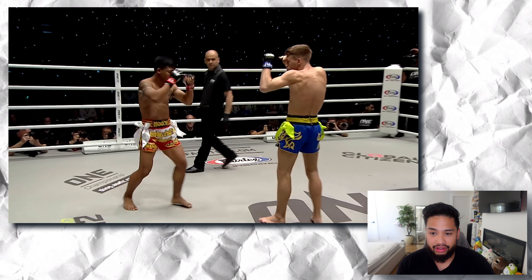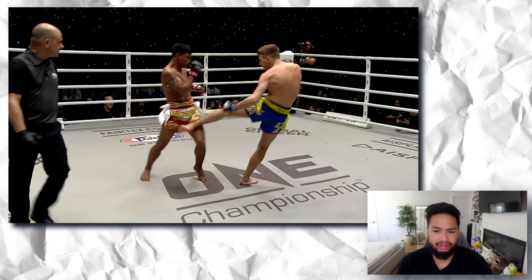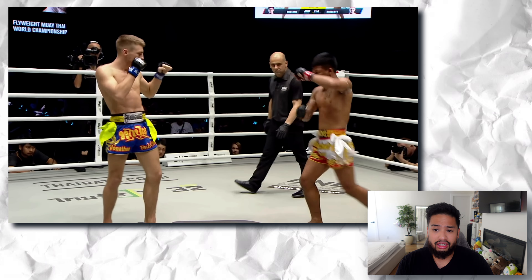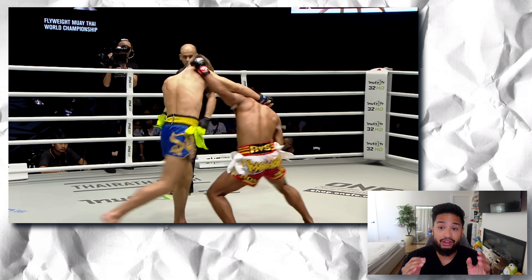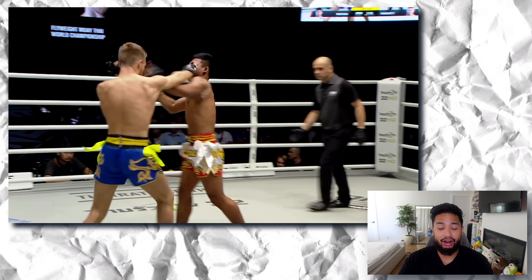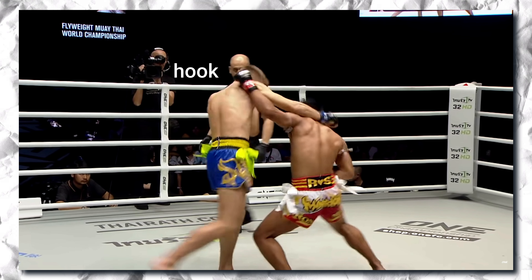Round one. Jonathan Haggerty starts with teeps. Raw Tang misses that low kick — low kick, low kick, low kick — just a lot of kick exchanges. Right there in the first exchange we saw something familiar: Haggerty basically committed on that cross and then Raw Tang counters it. Jonathan Haggerty threw that signature cross that he knocks people out with, and at the same time Raw Tang threw his hook to the head.